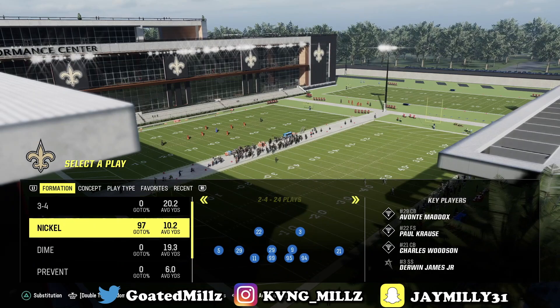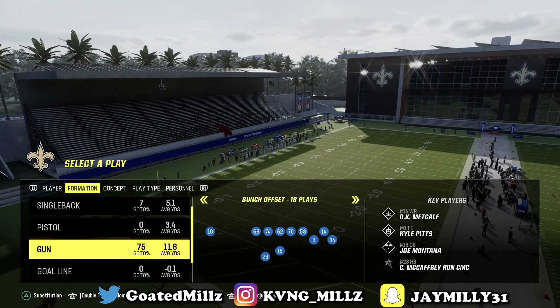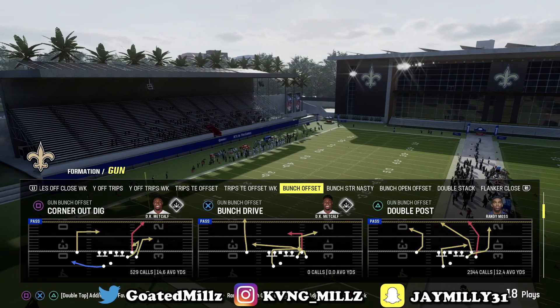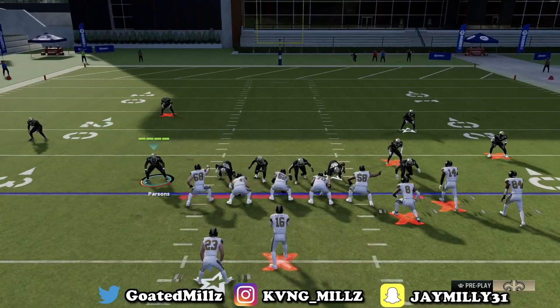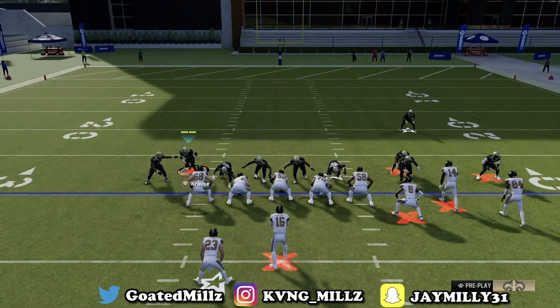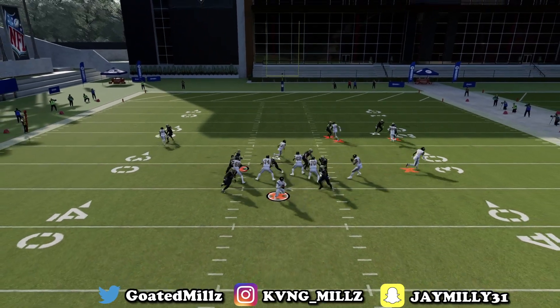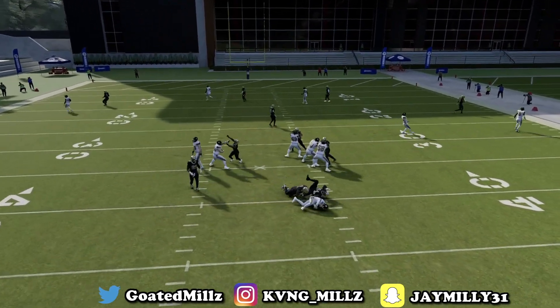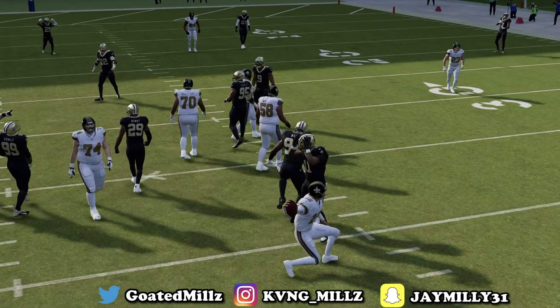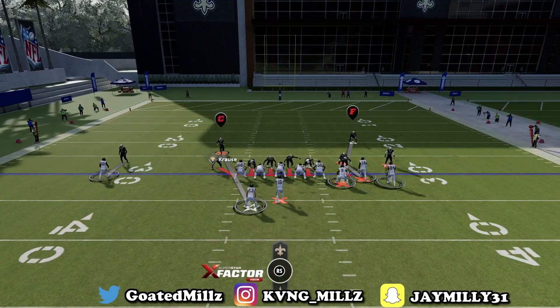It is still a top three defensive playbook in the game, in my opinion. Out of the nickel 2-4, I'm going to show you against a gun bunch — all you want to do is press, shade over top, and use this user right here. All the linebackers are already blitzing, all the DBs are blitzing, and you get instant pressure off the edge. This is honestly one of the best playbooks in the game post-patch.